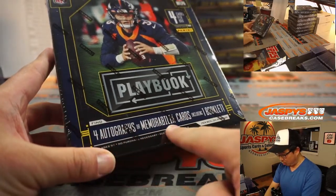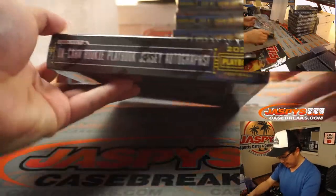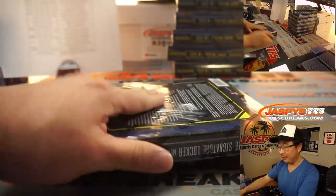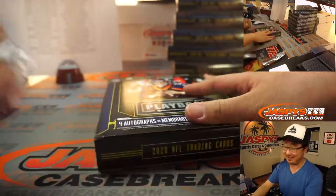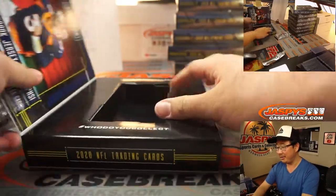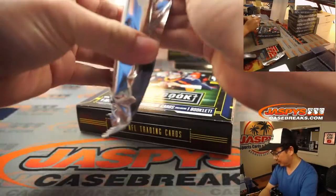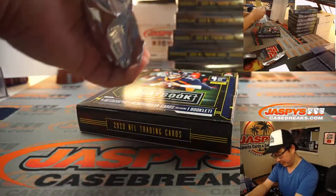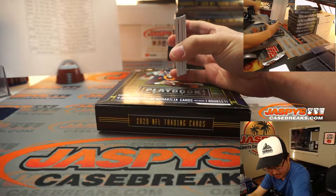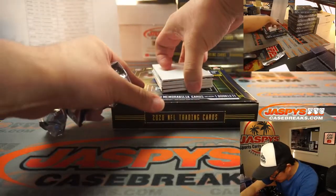Alright, four autographs or memorabilia cards, including one booklet per box. We got Drew Lock on the box itself. We're about to pull heat. The fire department's just getting ready for the fire that I'm about to pull out of this inner case. I need a blank card here so I can hide the hits a little bit. I think there's a redemption in there too.